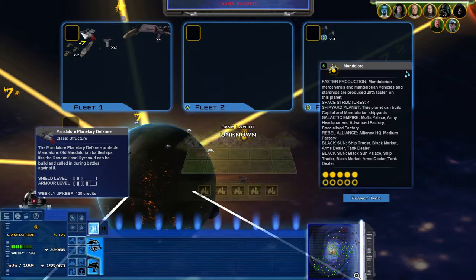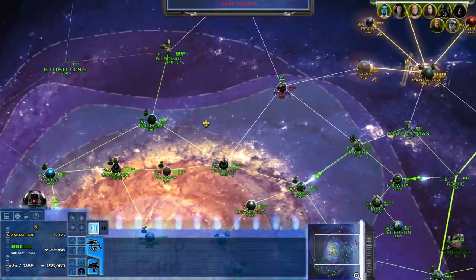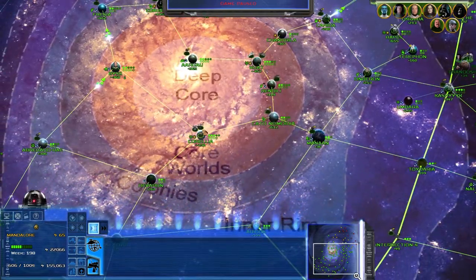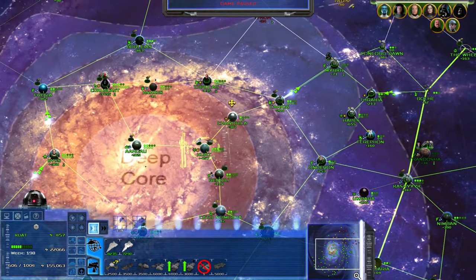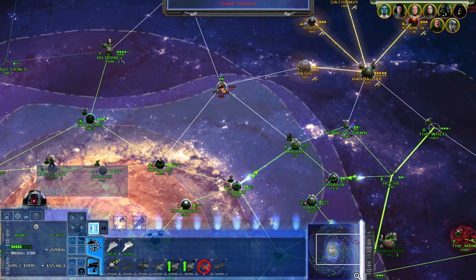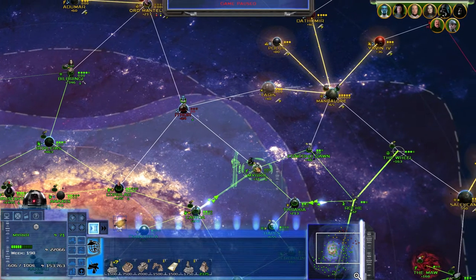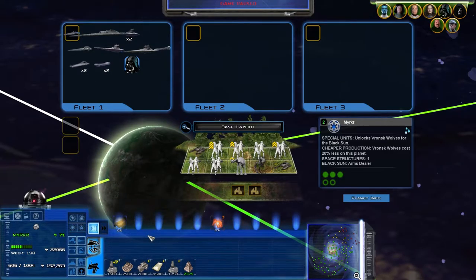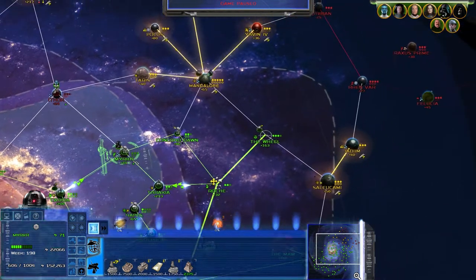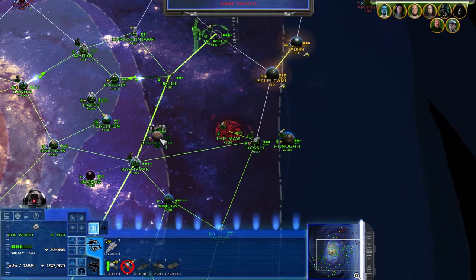They've got a Tier 5 station plus Plasma Burst Satellites plus Mandalore Planetary Defense. I'm going to lose a Super Star Destroyer to that, honestly. We're at 155 grand though, and it's not like I have anything to spend it on at the moment - because great, I've lost the right to build Star Destroyers apparently. What do you have on the ground? Not much actually. Merkur, I keep forgetting to build defenses on the planets that I take. Let's get a simple barracks for the moment.